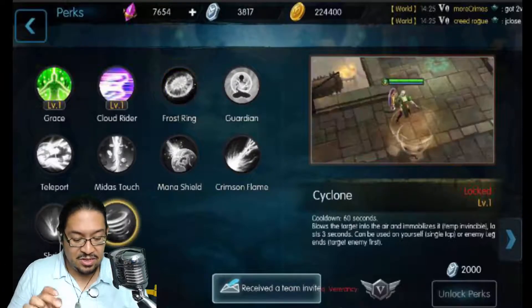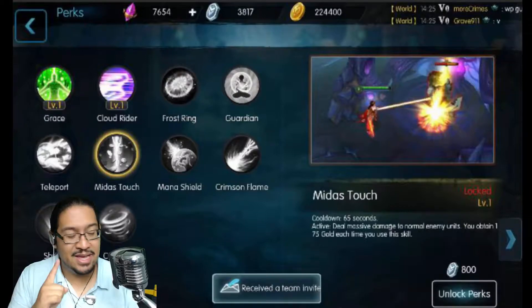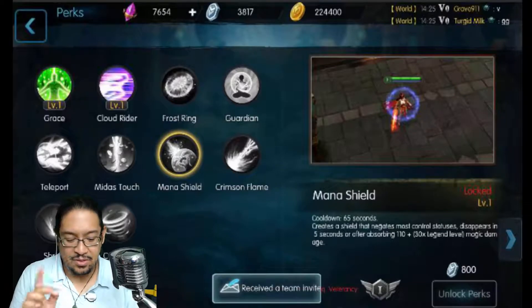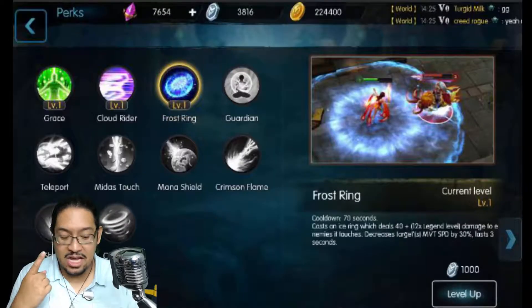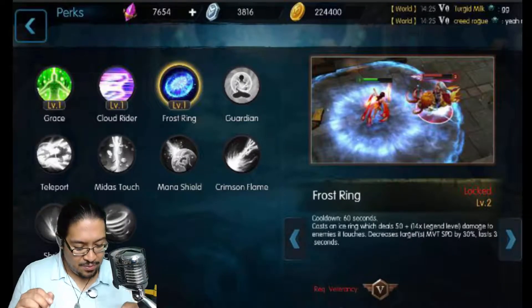Looking at other perks — Cyclone costs 2,000, Guardian Teleport lets people escape, and Mana Shield requires a different veterancy level I don't have yet. I want Frost Ring, so I'm going to confirm the purchase — it only cost me 1 yoink. I'm going to equip it.